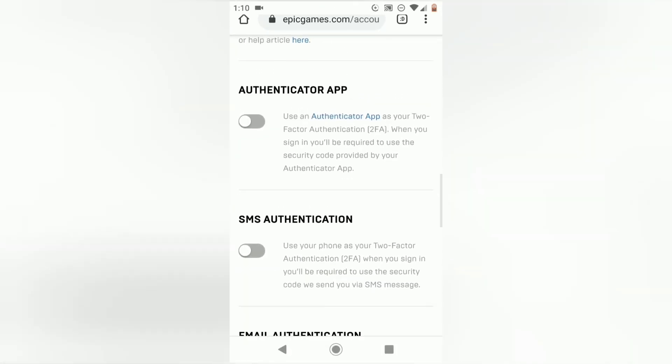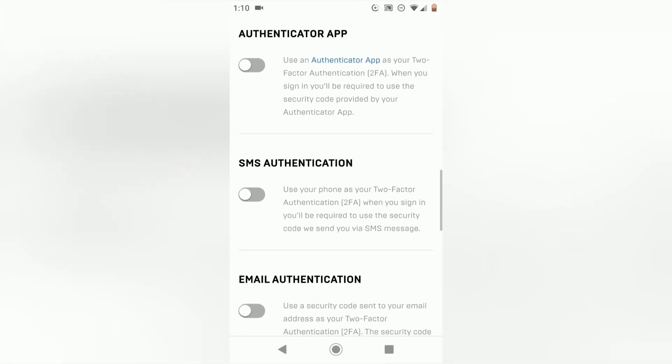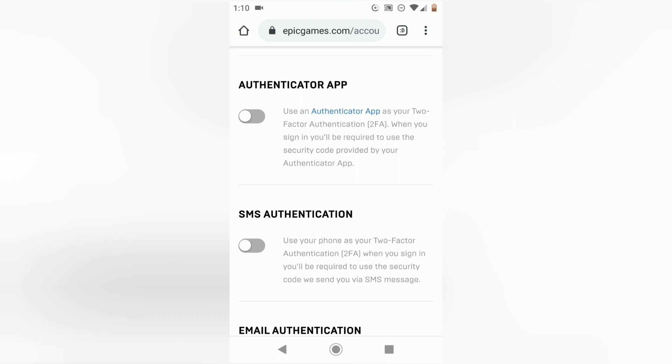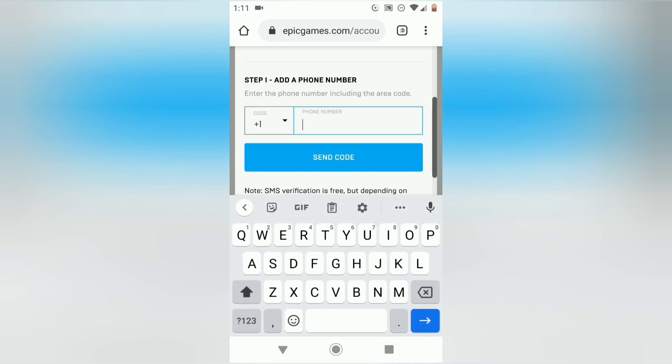So there are three different types you can do: you can do the authentication app, the SMS authentication, or the email authentication. For this I'm going to use the SMS authentication, so I'm going to hit that and then you're going to have to type in your phone number.